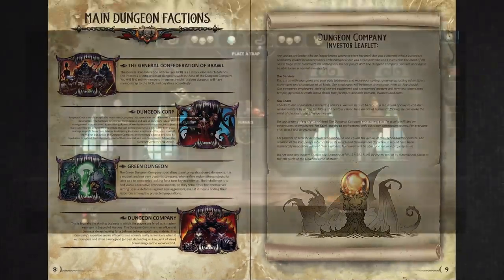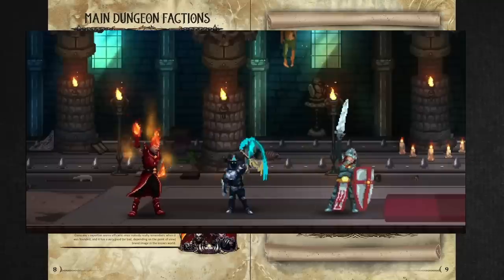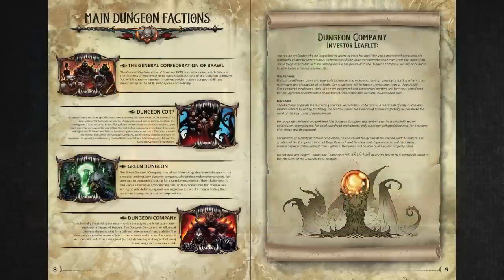There are four main dungeon factions, though it's unclear how they connect to the mechanics. The General Confederation of Brawl is essentially a labor union for monsters. Dungeon Corp is a ruthless ultra-capitalist investment company that churns through monster employees for profit. Green Dungeon specializes in restoring abandoned dungeons but is now being forced to defend against adventurers. And Dungeon Company is a neutral-alignment business seeking balance between profit and stability. These likely represent player-chosen factions that affect abilities and resources.